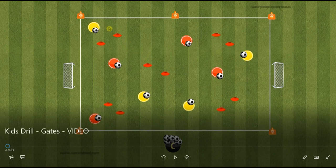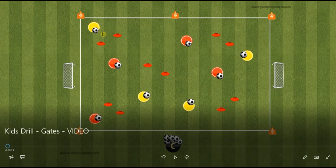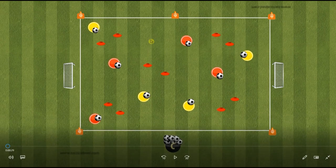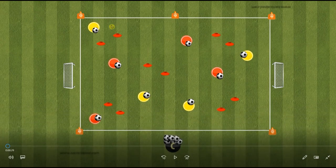Things that we work on here is dribbling with close control. You don't want the kids just kicking and chasing the ball — you want them taking a nice tap, tap, tap, dribbling. And when they get to a gate, just a nice little pass through the gate, then they can collect the ball. If they've got close control, they're not running into other players, and in a match situation the opposition can't steal the ball off them. But if they're kicking and chasing, they're going to be running into players, the ball's going to be going out, and the opposition could steal the ball off them. So just try and encourage them to keep nice close control.